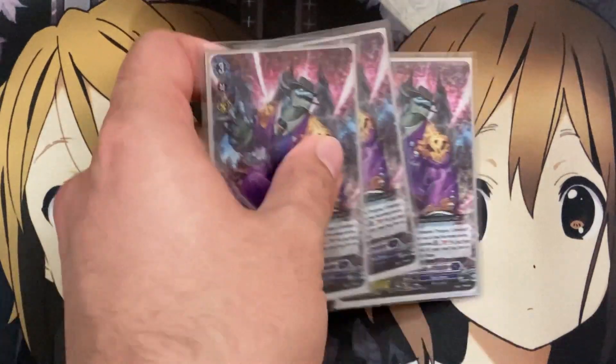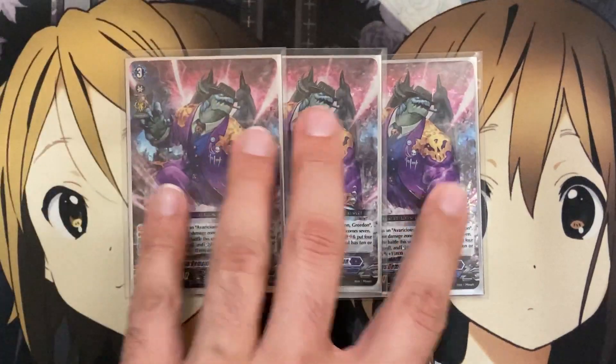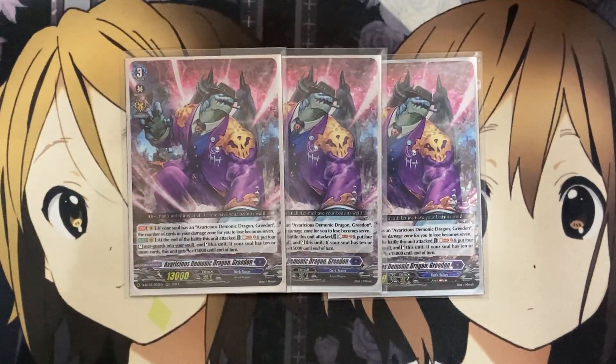Our go-to grade 3 is Avaricious Demonic Dragon Greedon. Along with the copy in the ride deck, we are also running 3 additional copies in the main deck. If your soul has Avaricious Demonic Dragon Greedon, the number of cards in your damage zone for you to lose becomes 7 — always a more difficult path for your opponent. On the Vanguard circle, at the end of the battle of this unit's attack, soul blast 2 and put 4 stood rearguards into your soul, stand this unit, and if your soul has 10 or more cards, it gets plus 15,000. No drive minuses, and the additional Persona Ride provides the 7th damage requirement, making it a very difficult deck to get around.